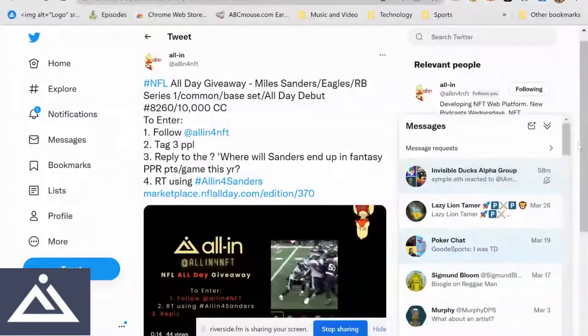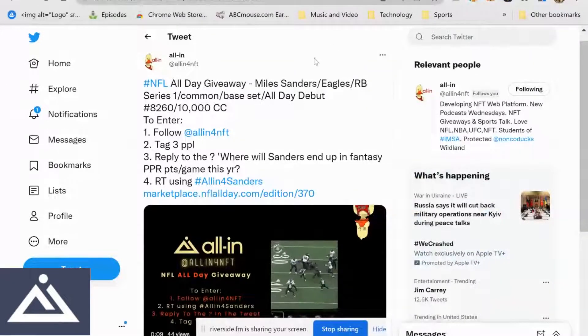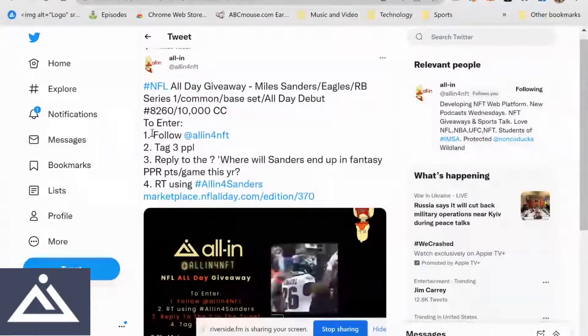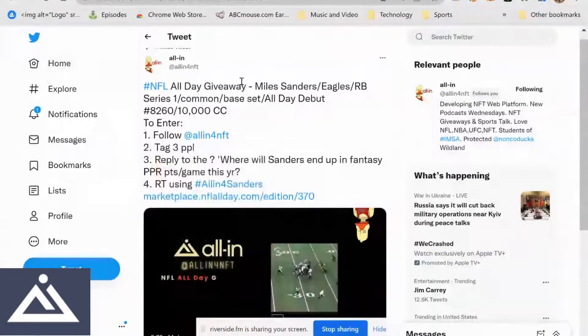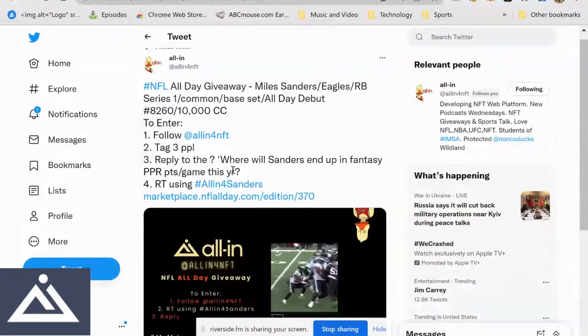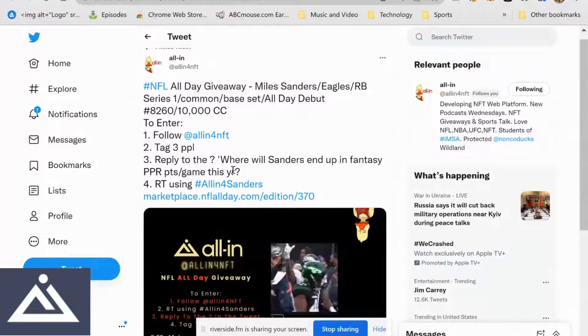All In viewers, we are All In for NFT, and we did cheap All Day moments — hope you enjoyed it. If you did, please retweet. We've got something for you pinned on our Twitter account right now — a cool giveaway. People have asked how in the world we're doing this. What we do is take your name, your Twitter name, your All Day handle. Follow our Twitter, tag three people, reply to the question: where will Miles Sanders end up in fantasy points per game this year? If you remember, last year he was in the 40s. His first two years in the league he was in the 20s. Where do you think he'll finish this year on a points-per-game basis in PPR? Then retweet using the hashtag All In for Sanders and you can win this moment.